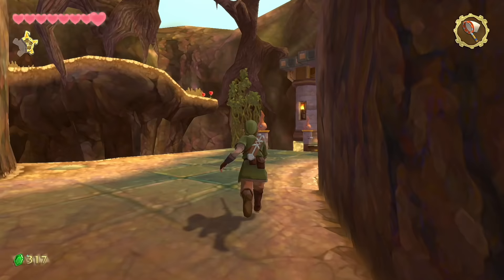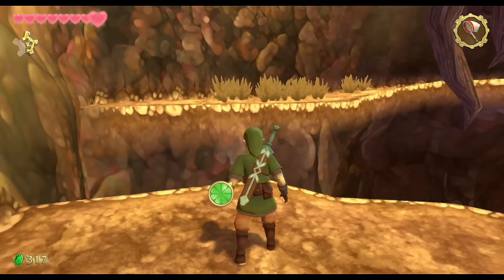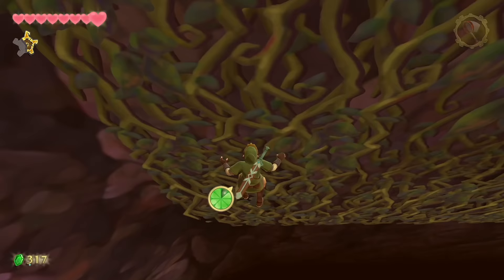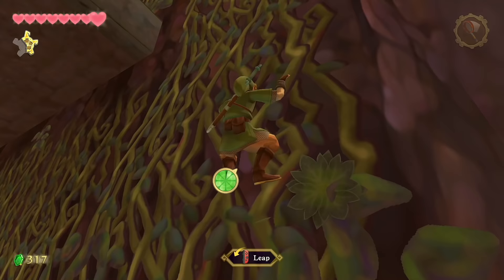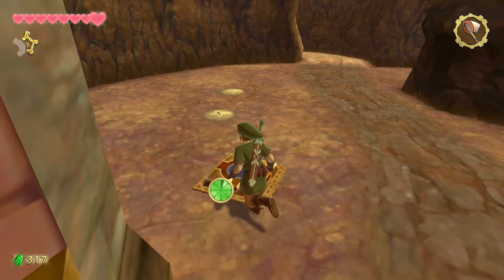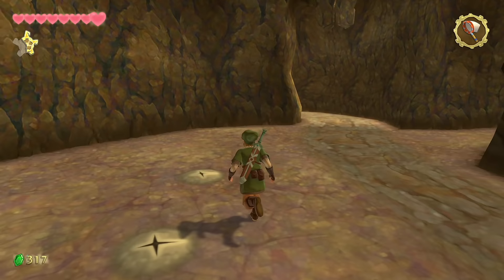Continue scaling the linear path until you reach a leap of faith at the end — just hop over. The free-roaming camera makes it much easier to see the stamina fruit before you get there. Head up and to the left to find a switch — now we never have to do that climbing section again. The further digging spot will always have Eldin Rollers — anywhere from one to three.